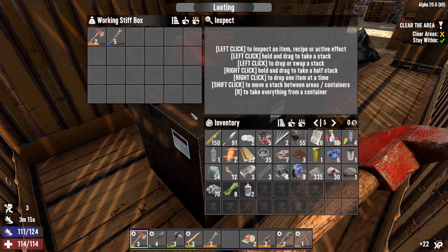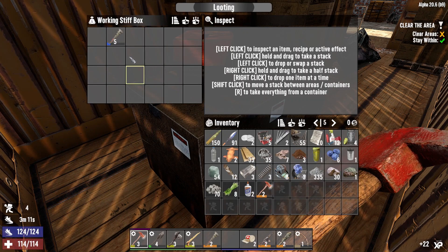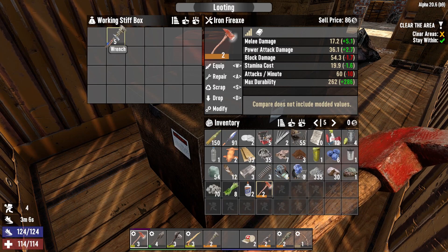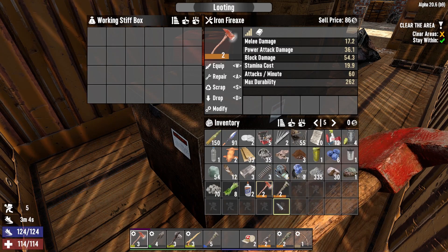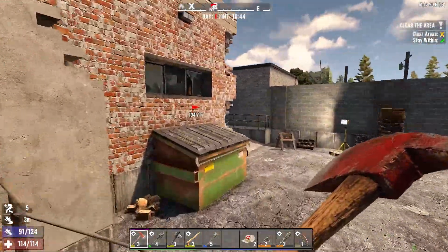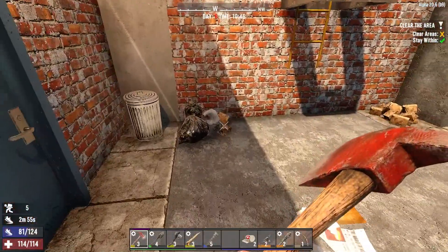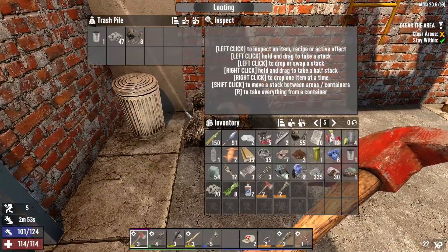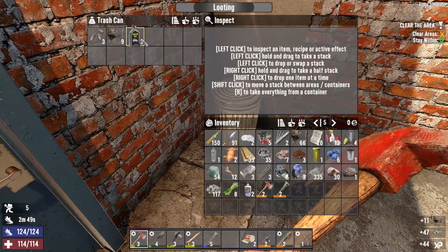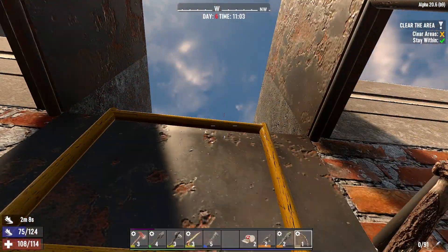In our Working Stiff box we have a level two axe that I'm going to promptly repair and sell. And — a level five wrench! Holy smithereens, that's exciting. I wish I could find a claw hammer; if I can find one then I don't have to use any forged iron to make one, only to scrap it down for my workbench.